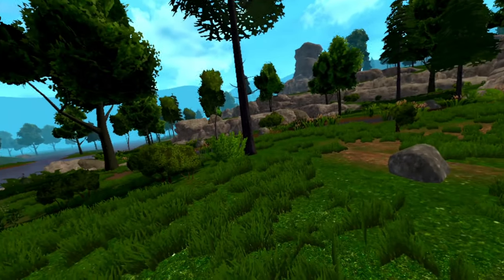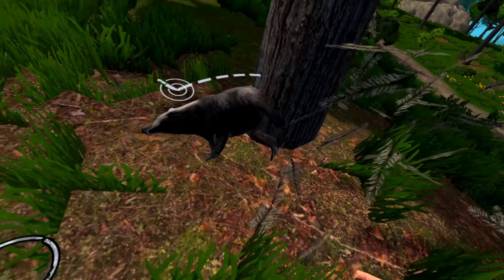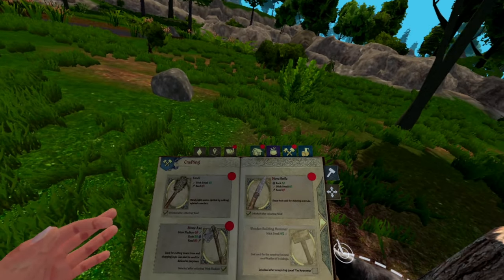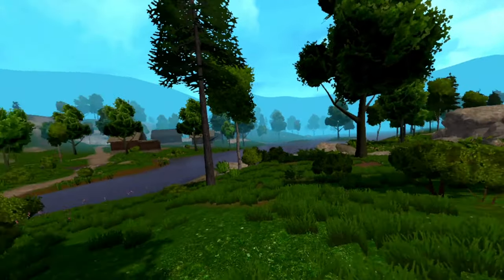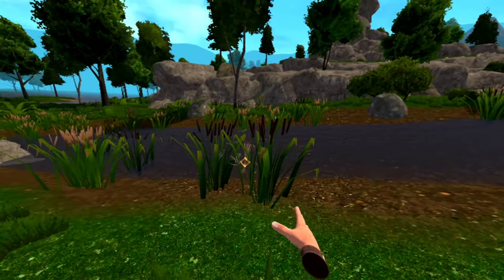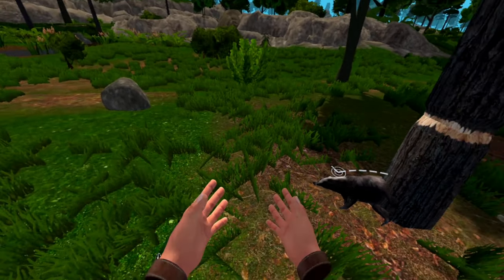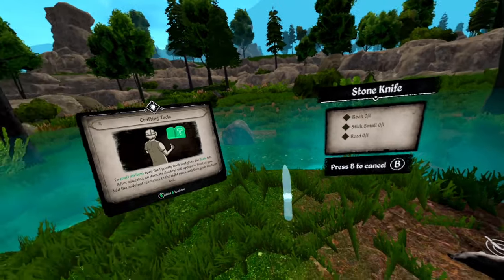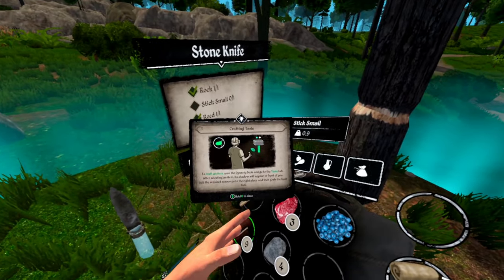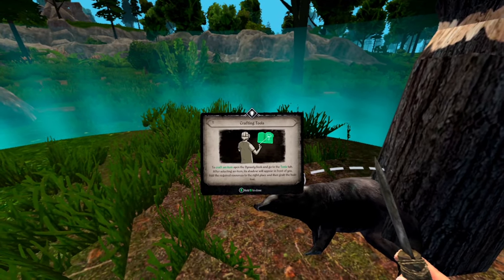I need a knife — I don't think I have a knife. Will an axe do? What does it take to craft a knife, can we make a stone knife? A reed — reeds are over there. Oh, there's another badger. Now we need the book again — one of those, and one of those. Nice.